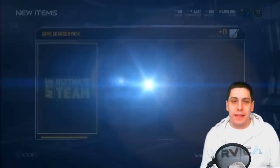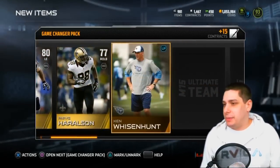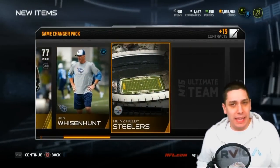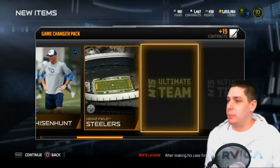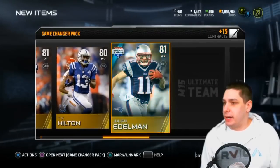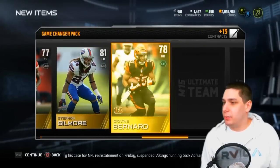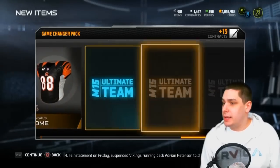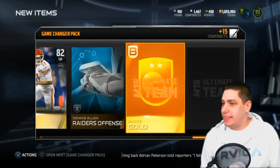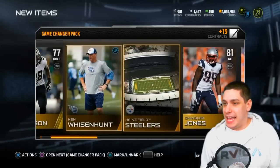Next game changer pack — we've got about six elites so far. Nikovich again, I already got him in a pack. Maybe I can get one of those Clinton-Dix's and make a rising star Clinton-Dix, put him on the bench. Julian Edelman road to the playoffs, Husain Abdullah, Stephon Gilmore, Gio Bernard. Come on guys — Alex Smith. Oh my gosh, this is a terrible pack. Alright, let's go to this last one.